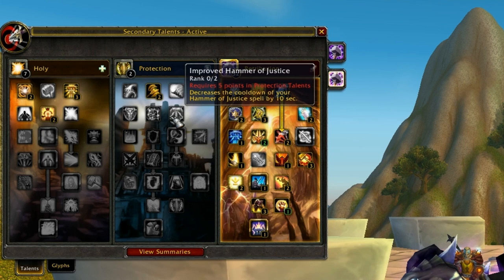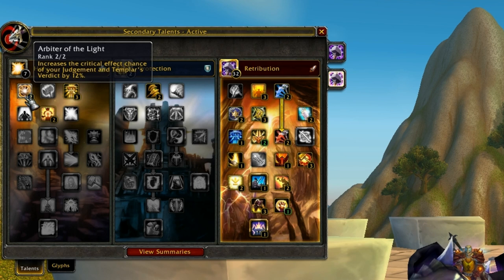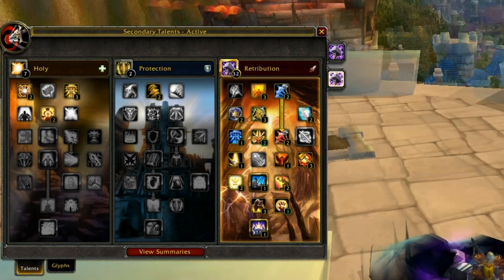A lot of people go into the Retribution tree with nearly the same build I have right here, then go down and get Improved Hammer of Justice and 2 out of 2 Arbiter of the Light. That's all really good — that's basically that spec. Another spec I don't really see anyone talking about, but I see on a lot of high-rated Ret Paladins, is the one you're looking at, if not tweaked a little bit here and there.